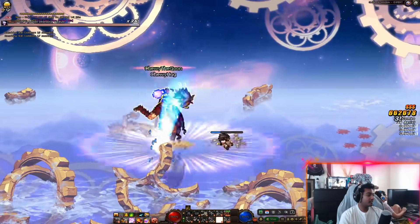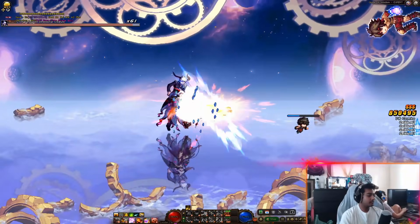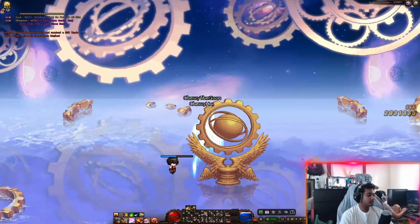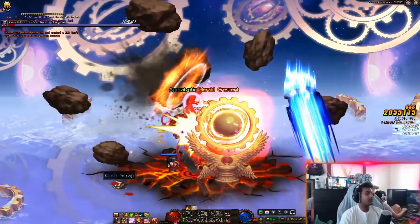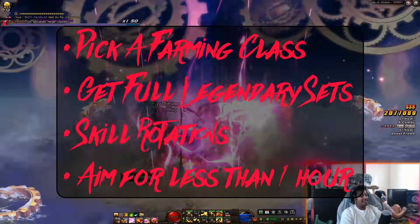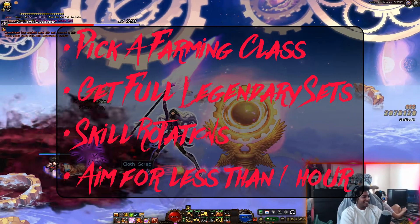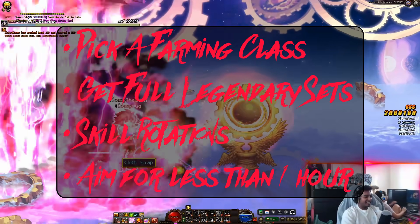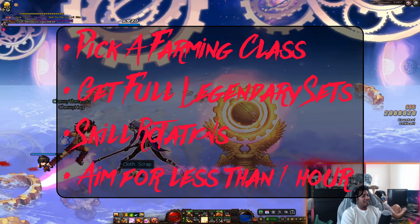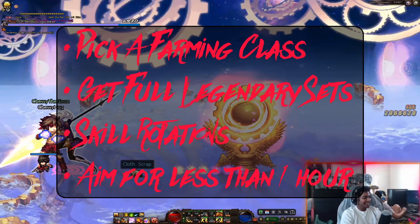Other than epic souls, the main other way to get time stones is to farm stormy root. I plan on making a stormy root guide later, so hold tight for that. For some bullet point advice: pick a good farmer class — Windmage, Impaler, Asura, and Savior are just some to list off. Get your chosen class a full legendary set, which takes about 2 weeks to farm. Practice your skill rotation throughout the dungeon. And finally, run stormy root every day — aim for less than 1 hour per FP bar as quickly as possible.